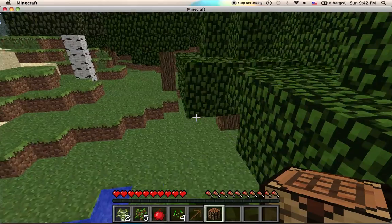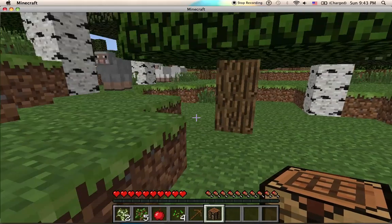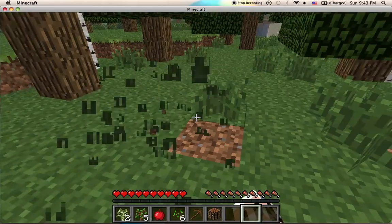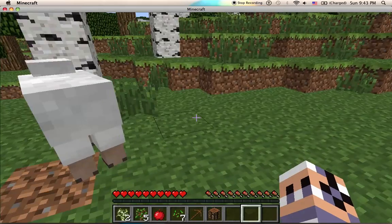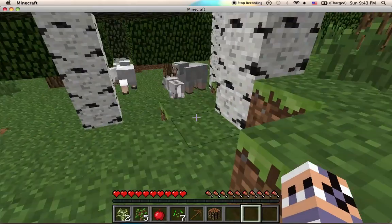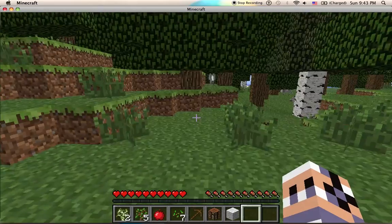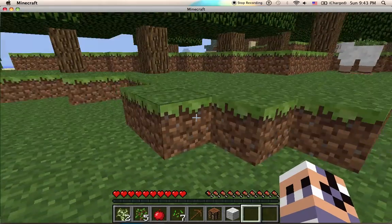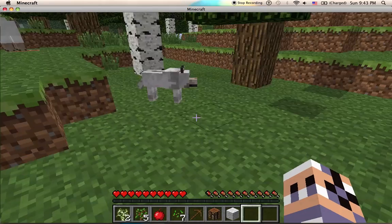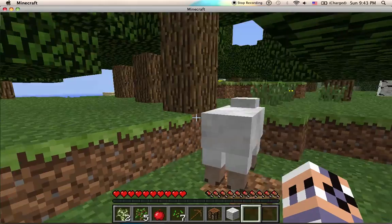Let's find a cave that's not a ravine. Sheep will drop wool, which is handy for a bed, paintings, and decoration, but they don't drop anything edible. There's a wolf trying to eat a sheep — free wool! Wolves are kind of pointless on their own; they occasionally drop leather, which is good for basic armor and books. Their main purpose is PvP against other players, where you tame them with a bone and can have pretty much an army of them, which really imbalances PvP.